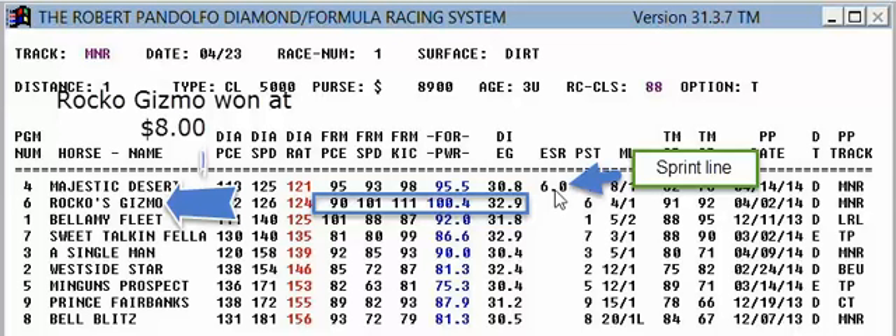The sprint lines are not as reliable. If a horse has a big advantage he might take a chance at a price to see if he can wire the field. But here his advantage is very small — he's got a three point Diamond rating advantage, one point Diamond speed. He doesn't have an advantage in formula, and those formula ratings are pretty good.